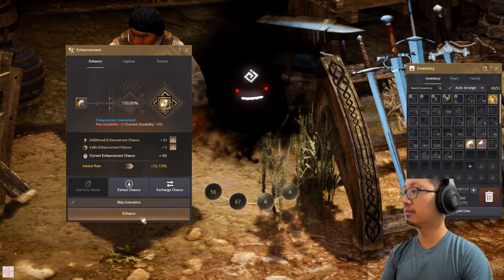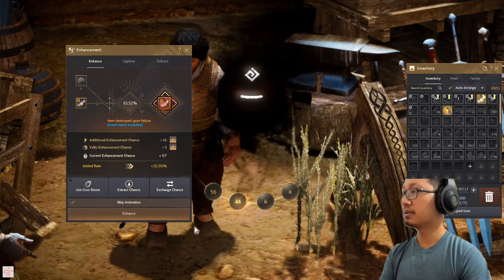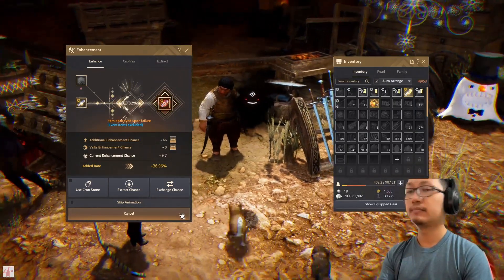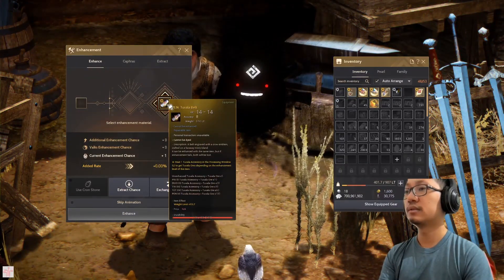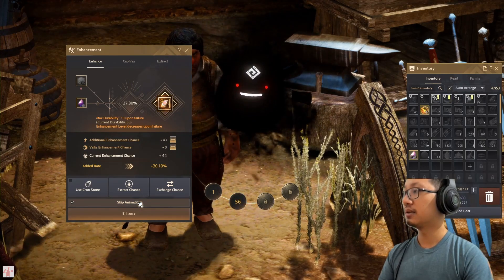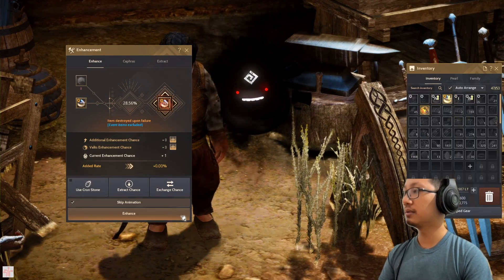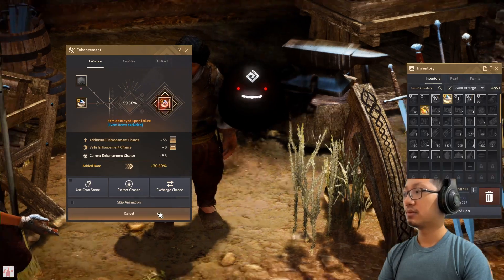Yeah, let's go over to try first — 360. There we go, all right let's do this. This again with this. There you go. Okay, do the belt, the ring, do this.